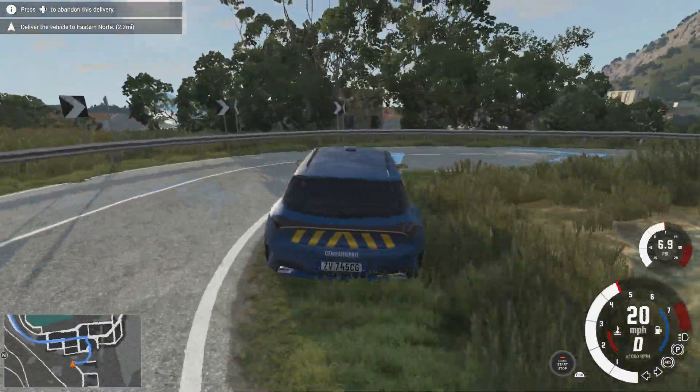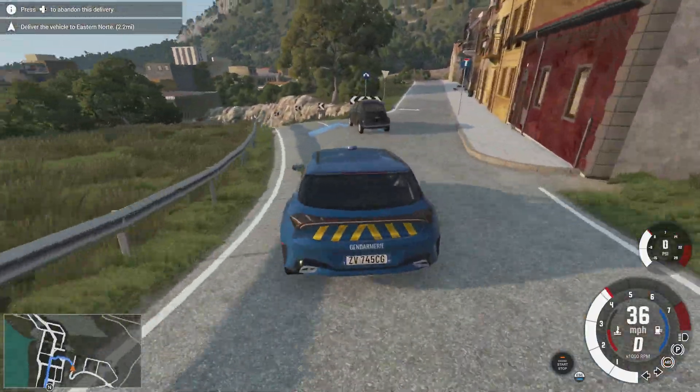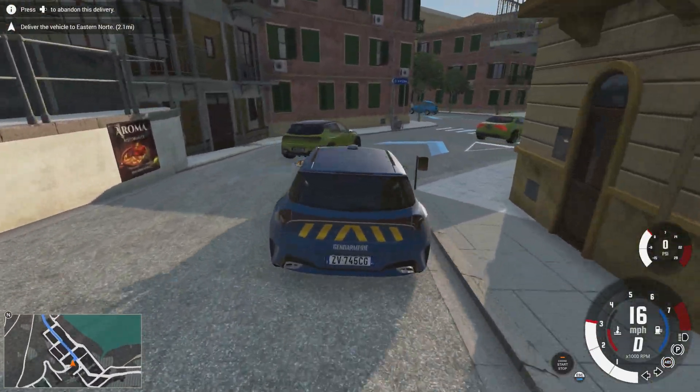It would be nice if they improved the AI logic with police lights and police sirens, because obviously the goal is to pull over out of their way, not just stop in the middle of the road.